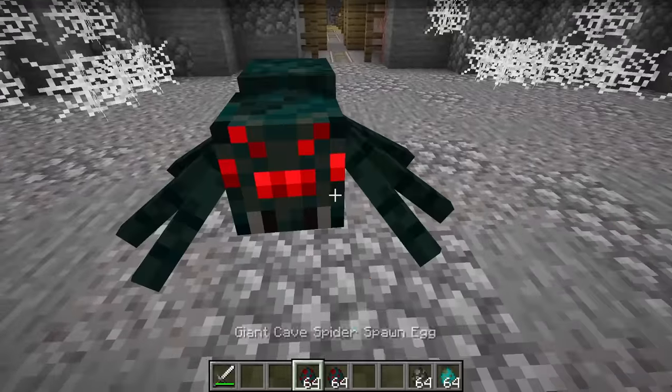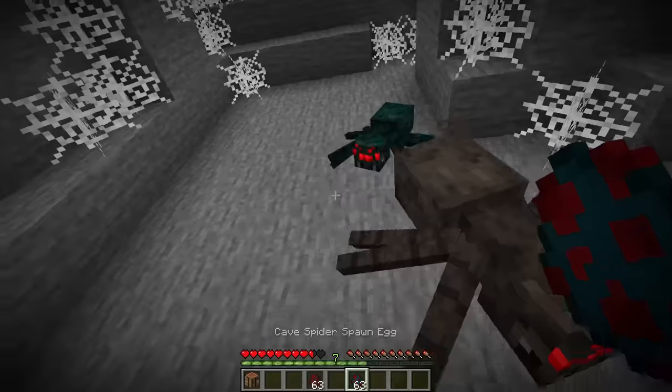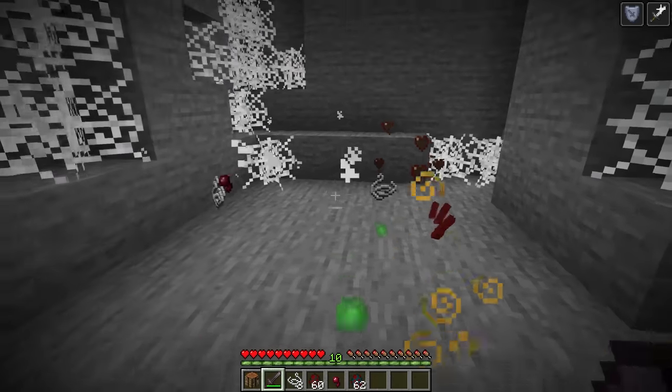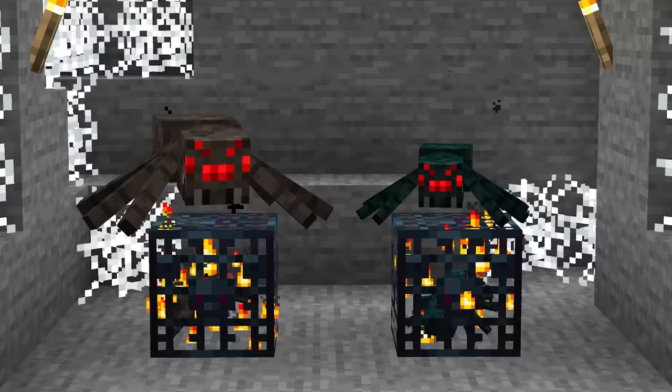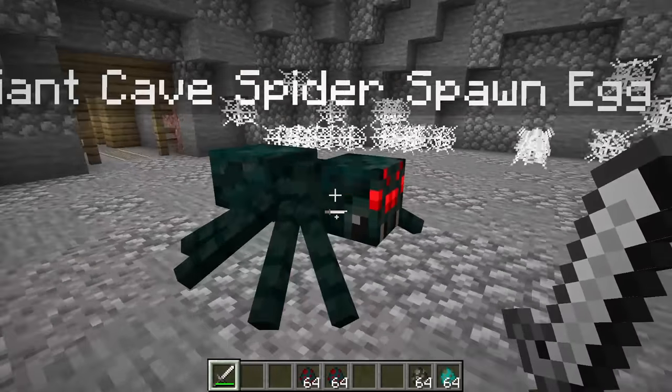Up next are cave spiders. Currently, the biggest difference between spiders and cave spiders is that cave spiders can poison you. Beyond that, there's no difference in their drops, and they both have mob spawners you can find. So you may as well opt for the safer one, unless you're one of those hardcore min-maxers.